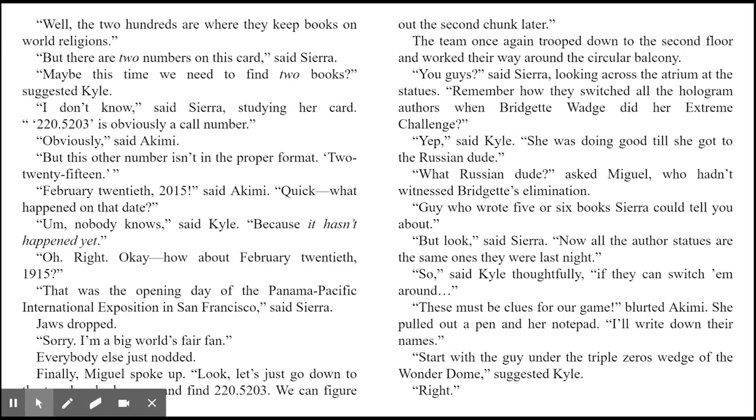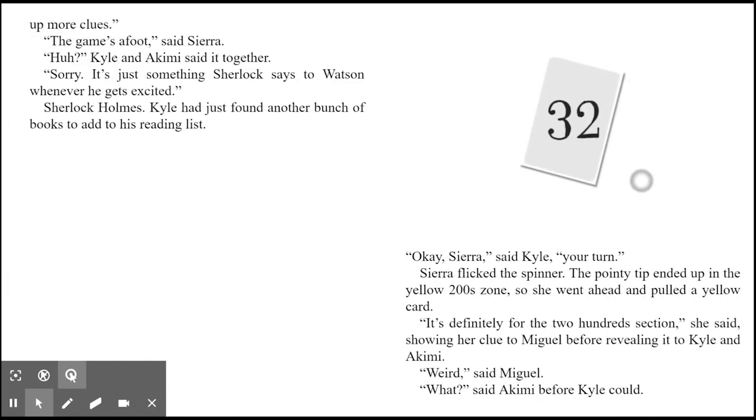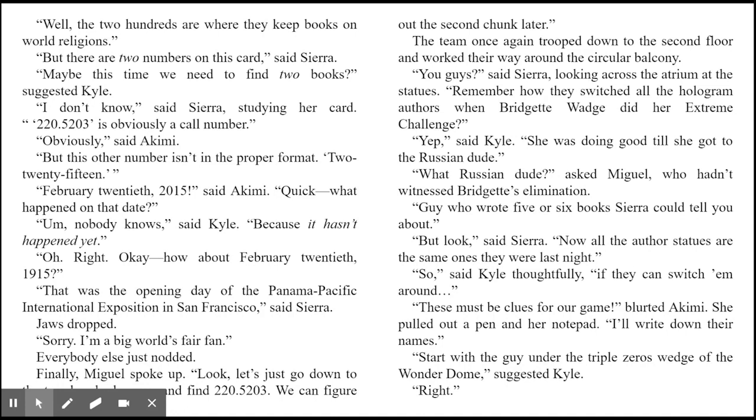How about February 20th, 1915? That was the opening day of the Panama Pacific International Exposition in San Francisco, said Sierra. Jaws dropped. Sorry — I'm a big World's Fair fan. Everyone else just nodded. Finally Miguel spoke up: Let's just go down to the 200s room and find 220.5203. We can figure out the second chunk later.